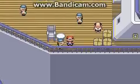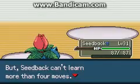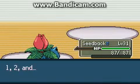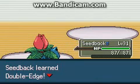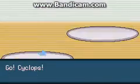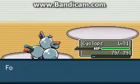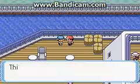I forgot to skip that. Seedback is learning an amazing move at level 31 called Double Edge. It's kind of like an advanced Takedown but with better accuracy and more power. It does have more recoil, which kind of sucks, but Double Edge is an amazing move and it's going to be very useful in this game. Good job, Seedback, for learning an awesome move.